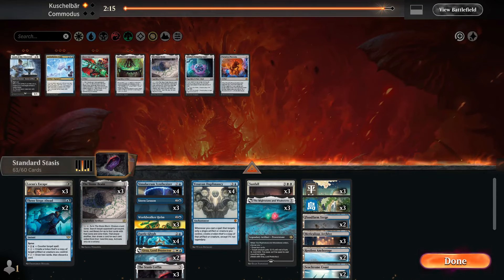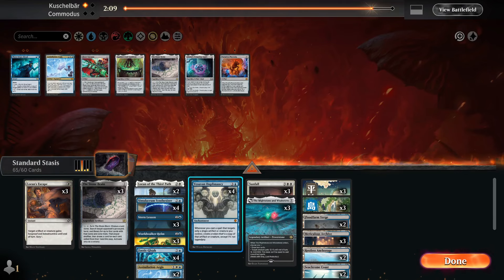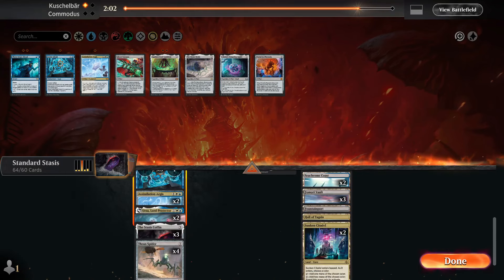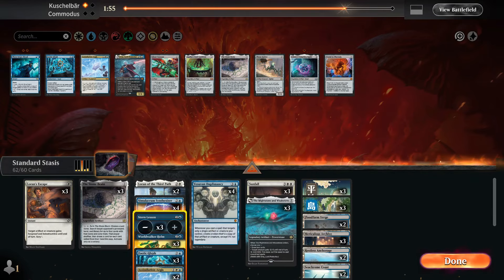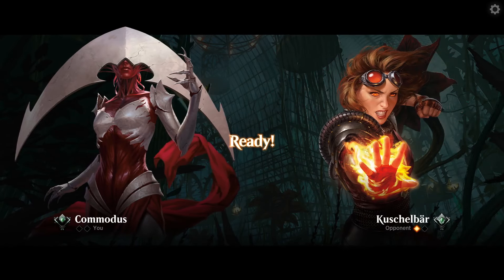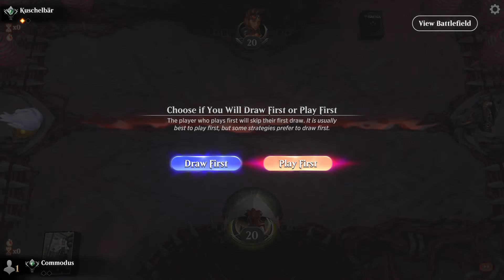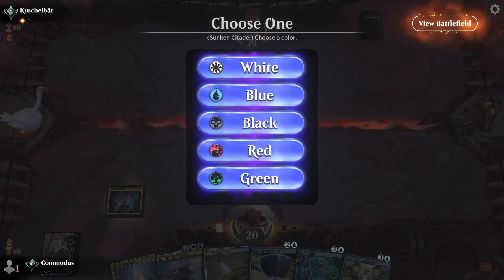Shelley said no play. This is where Stone Brain comes in. We brain in Shelley, bring in Loran, bring in two of those, go down Three Steps Ahead — Sunfall's great, this can kill that. We're going to go down Zoetic Glyph, going down probably one Thran Spider, one Urza. We'll go down to one Stern Lesson. Yeah, we gotta brain away Shelley.